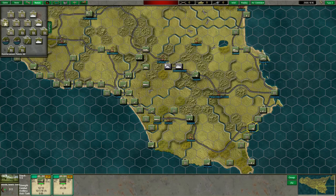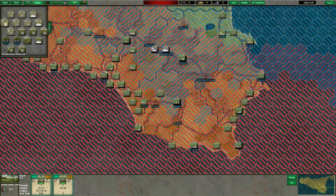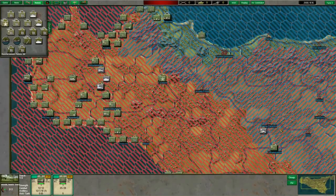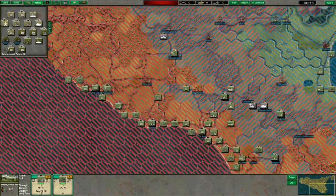This is a variant of the scenario in which you can choose exactly where you're going to land. Anywhere in the red air zone control map here is a place the Allies can land — so I could land in the west at El Camo, I could land near Campobello, or I could land near Agrigento.